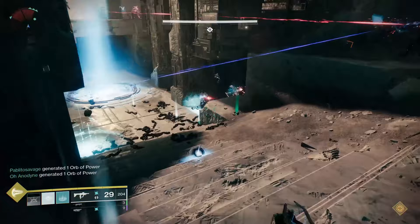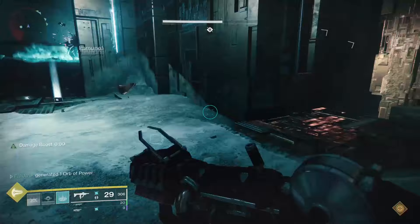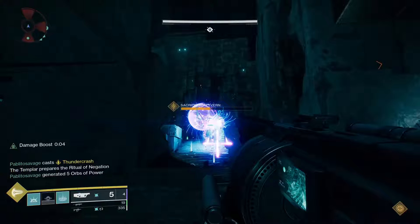Now you should divide up into three groups of two — two on the left, two on the middle, and two on the right. Don't let the Vex sacrifice at the Conflux, don't get marked, cleanse if you do get marked, and don't get killed. Easy peasy, encounter over.